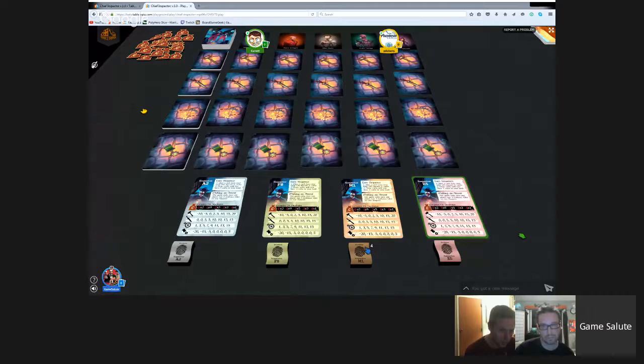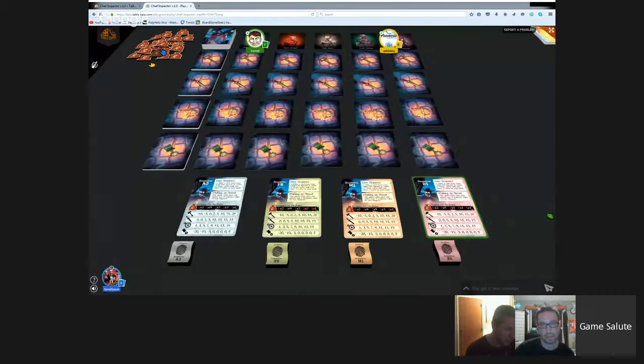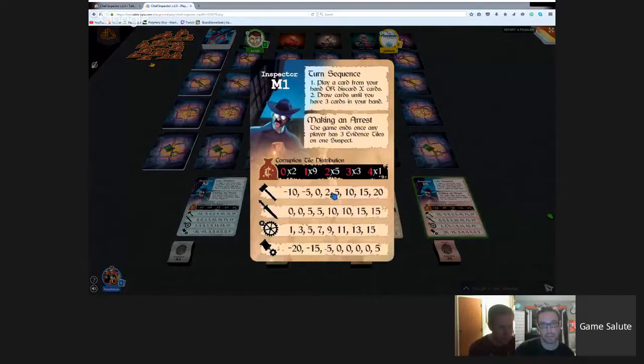At the end of the game, you flip over all the cards and add up the value - that's what your criminal is worth. Whoever has the most notorious criminal wins. However, there are also corruption tokens with values from one to five. Certain action cards require you to take one of those tiles. Some attribute cards also have corruption on them, revealed at the end. Whoever has the most corruption cannot win the game - they just lose.